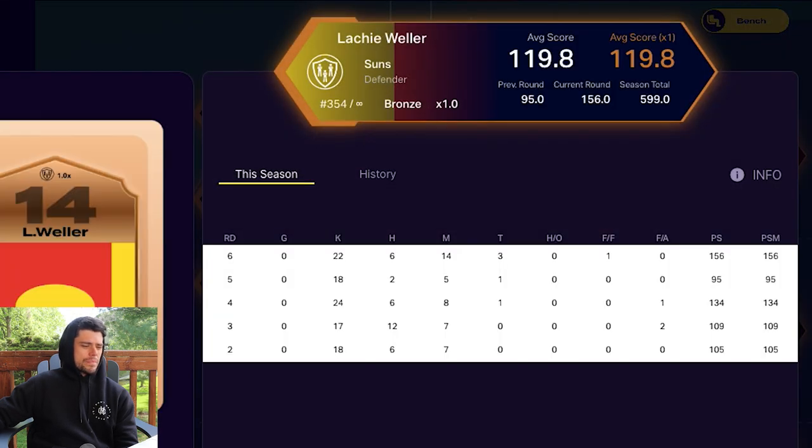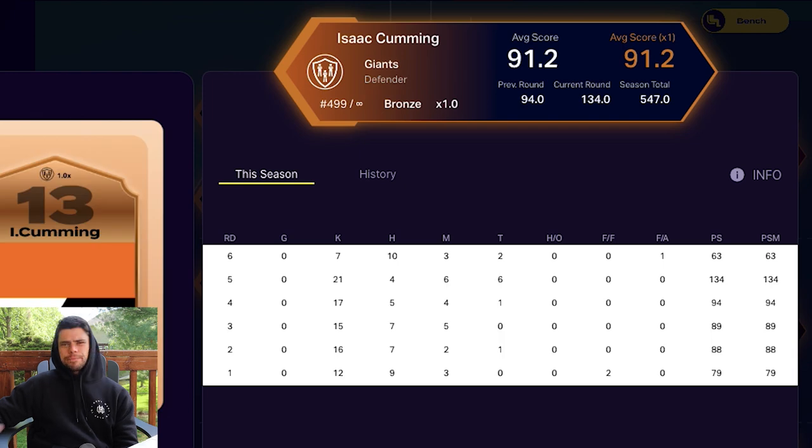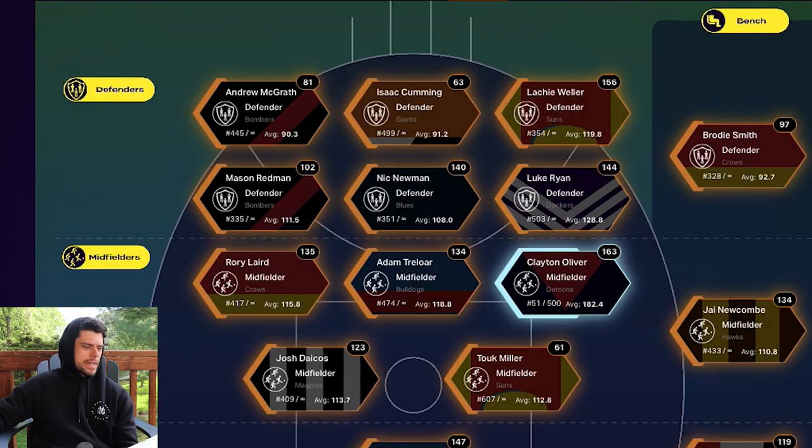Isaac Cumming felt like he had a quiet one — after 134 in round five he dropped down to 63, with his average sitting at 90. He might be a little bit up and down as you can tell by his stats.